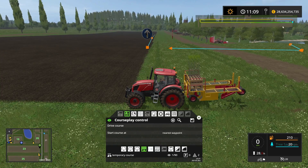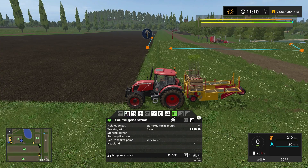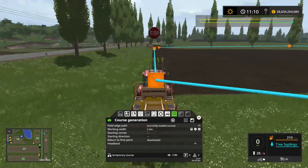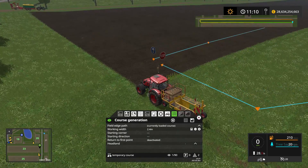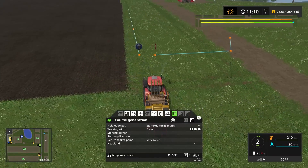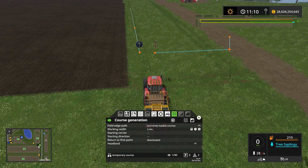If we press this button here we can actually see the entire square that we've just defined — it's not perfectly square but very close. The next thing we want to do is go into course generation. We have the field edge path, which is the currently loaded course — the one we just drove — and that's the one we want to use for defining where to work. The work width of this machinery is 2.4 meters. We are not on field number 23, and we need to remember that when we set the starting corner.